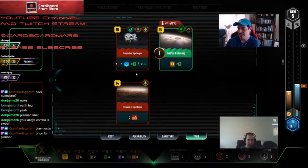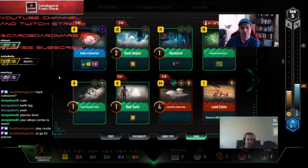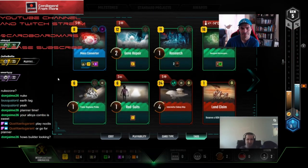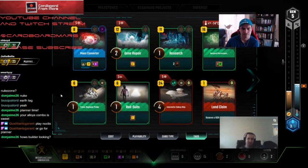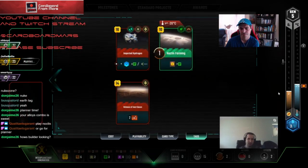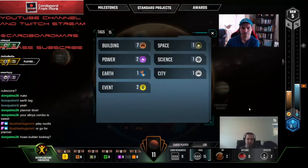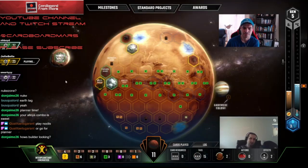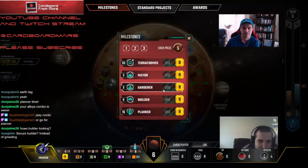Actually, I just want to keep the card because we play nothing, take all four cards next rotation, then play Research, claim Planner, then play Noctis Farming, and then claim Builder. And since we played Research, that'll start off our science stuff. And I don't think anyone's close enough to Builder. Let's see what they do.